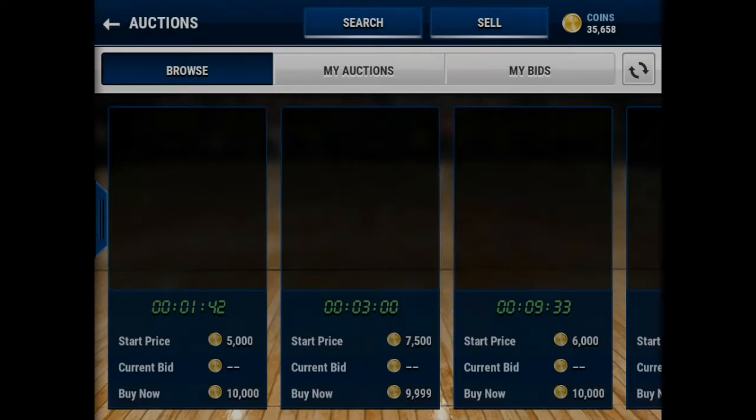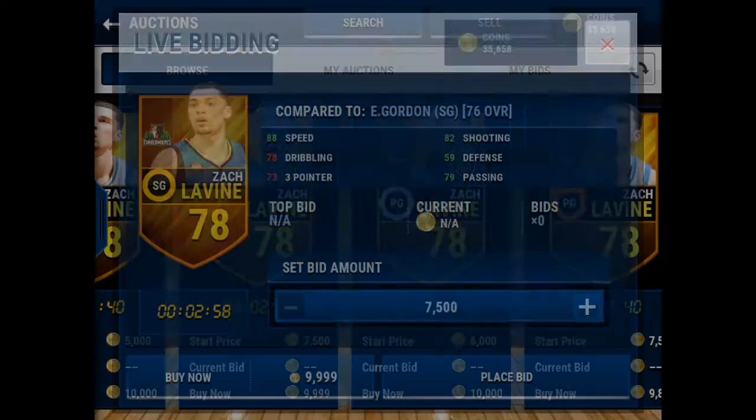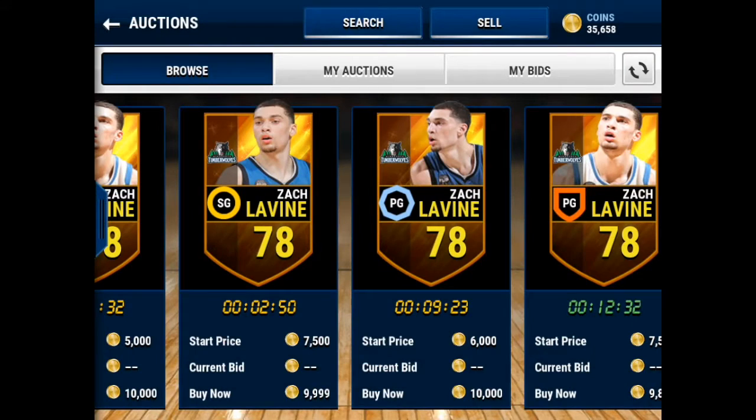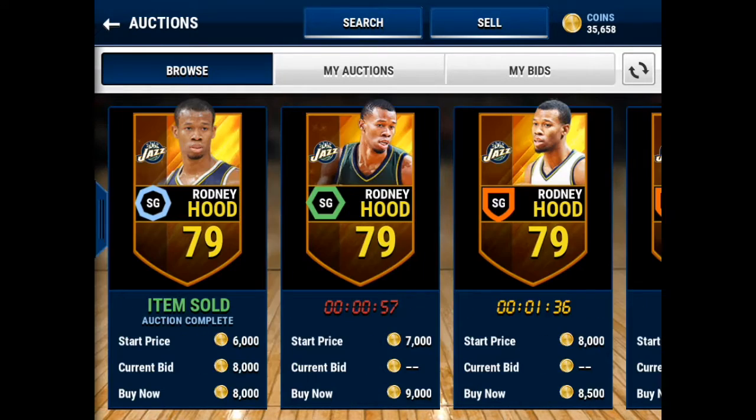Next up we got Space Jam dunk Zach LaVine. He doesn't have the best shooting or three-pointers, but what Zach LaVine does is very interesting. If you post up near the three-point line and hit a skill move, he spins off you and literally just drives in and dunks it no matter who's in the way. This card is OP, I swear to God. I had him as my starting point guard — he literally just spins and dunks on you, that's all he does.